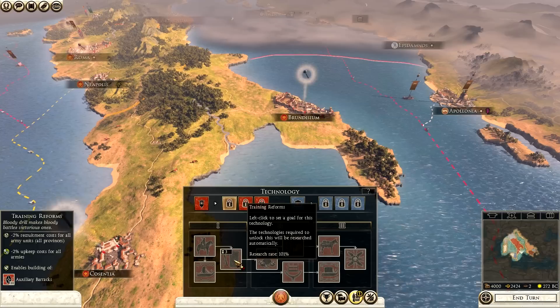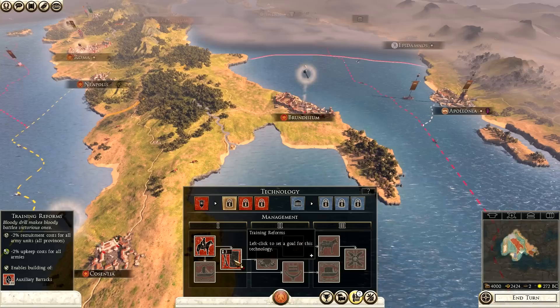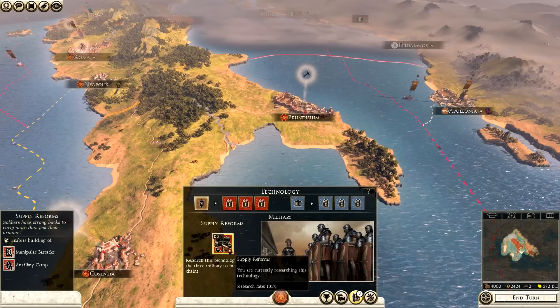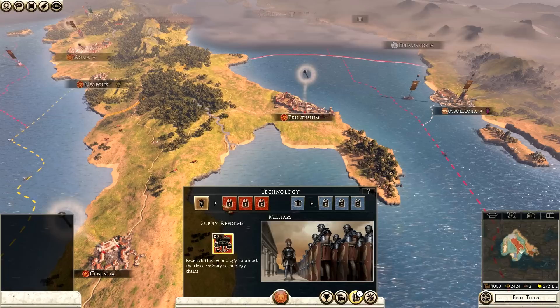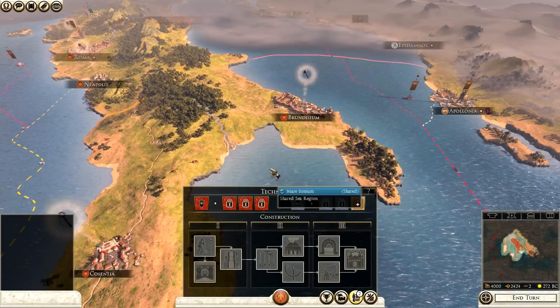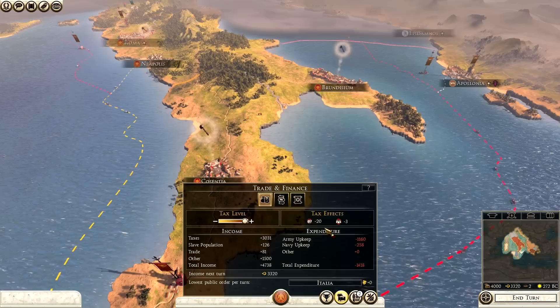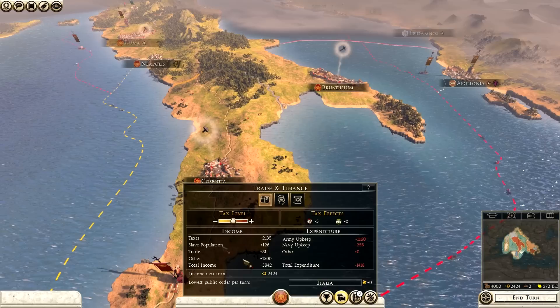Hovering over training reforms in the bottom left tells you what it enables - minus 2% recruitment costs for all units in all provinces, minus 2% upkeep costs for all armies, and it enables building an auxiliary barracks. If I click through the chain it's two turns, then three, then two more - seven turns total to get there. The red ones are all military: management, tactics, and siege. Civil covers philosophy and construction, enabling upgrades like farms.